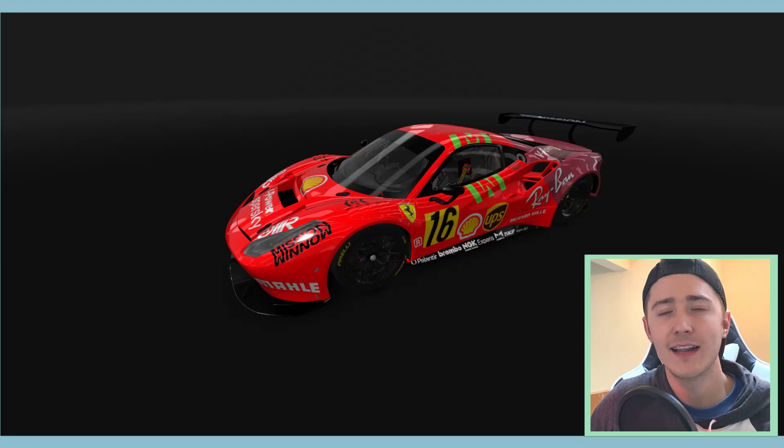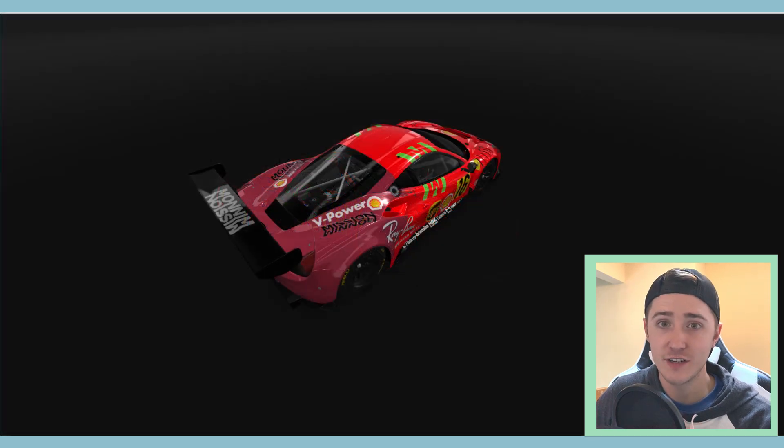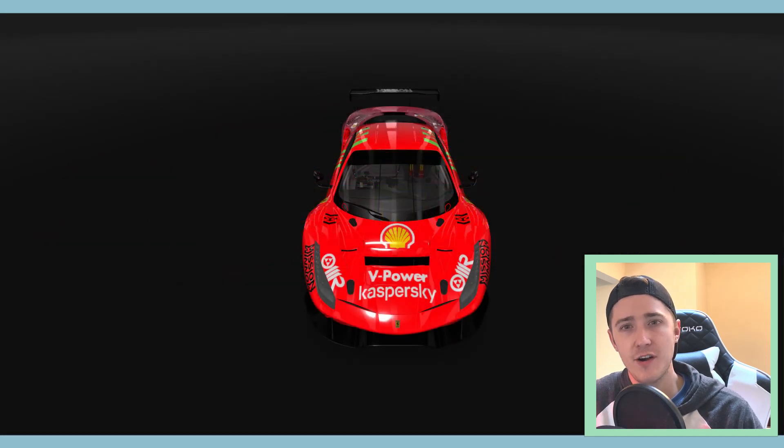Here we are with the final design. I had a little trouble figuring out where I wanted to put the lime green Mission Winnow. I originally had it further back on the car, but that was then in the darker maroon area. So I ended up splitting it half and half — one half on the door panel and the other half on the roof panel. I think it gives it a nice look. I didn't keep the same number font because, similar to what I did with the Alpine car, I wanted a GT3 style number box on the side of the car. But other than that change, I have all those things exactly where they should be, and I think it looks really good.